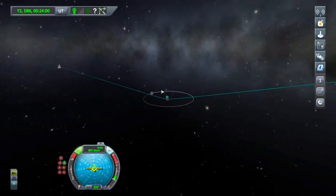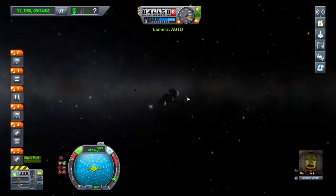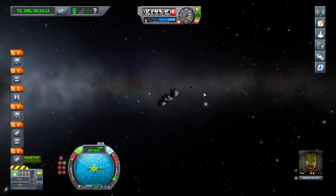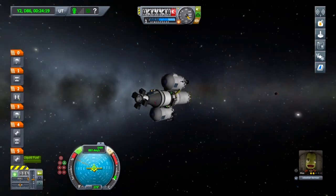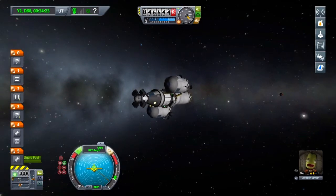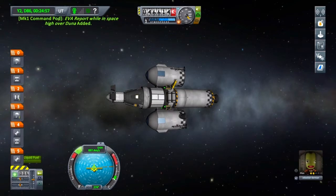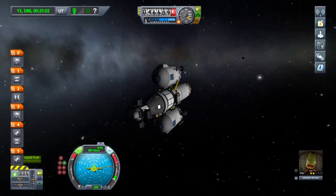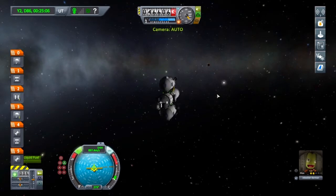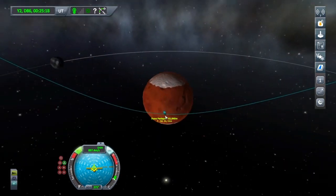We're officially in Duna's sphere of influence with a periapsis of nearly 62,000 metres. You can just see it — that little dot over there. I can't even see Ike yet. I'm going to do my science whilst I'm high over Duna. Always remember to turn on your SAS when you get back in your vehicle. I'm going to lock it to retrograde because we'll be needing to do quite a large retrograde manoeuvre. But first, let's turn that engine back up because otherwise it'll probably be a three-hour burn. Let's plan a manoeuvre at Duna.